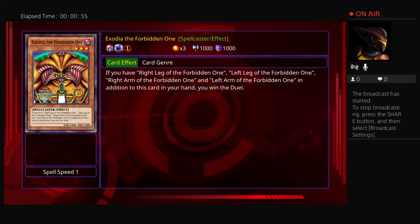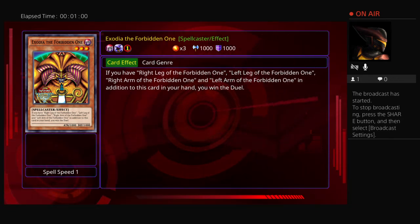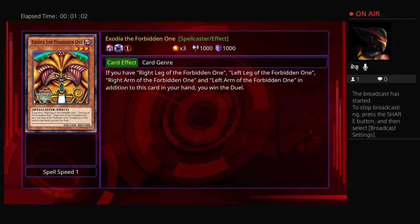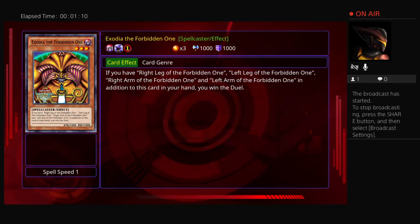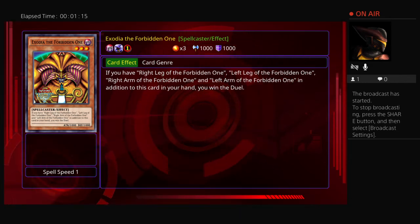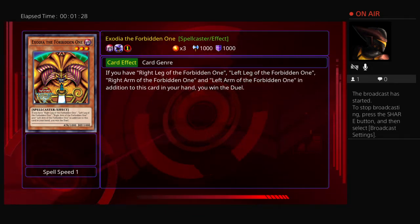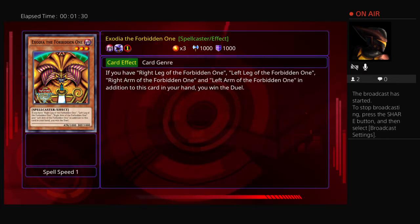Exodia's effect is: if you have the Right Leg of the Forbidden One, Left Leg, Right Arm, and Left Arm in addition to this card in your hand, you win the duel. To clarify, this is not a monster effect that can be negated. This is a win condition — just like when your opponent's life points hit zero or they deck out. It cannot be stopped by cards like Solemn Strike or Divine Wrath.